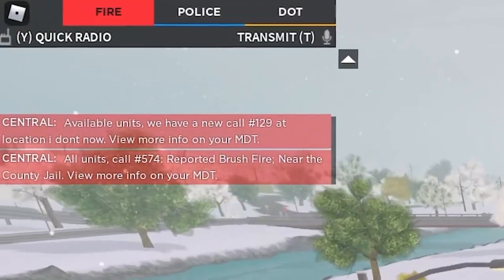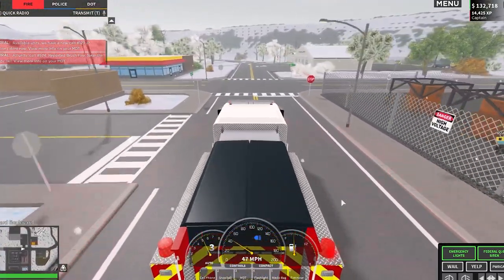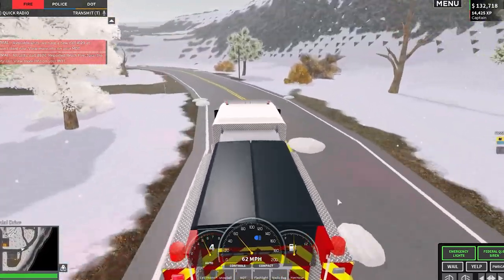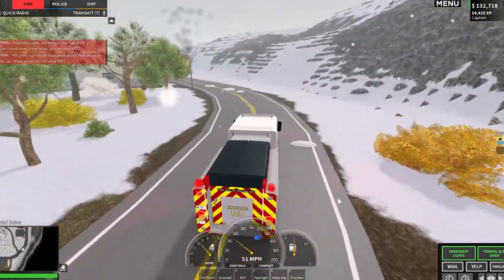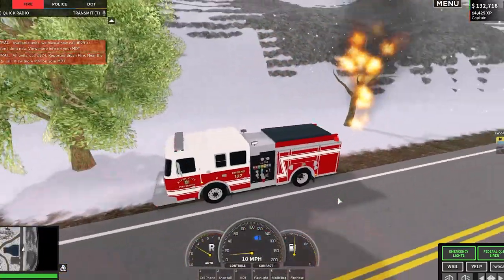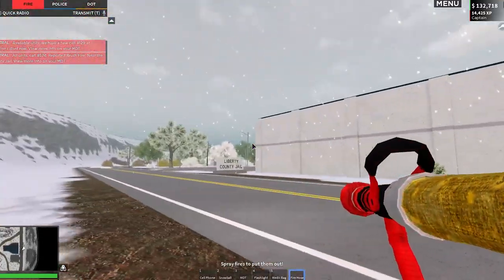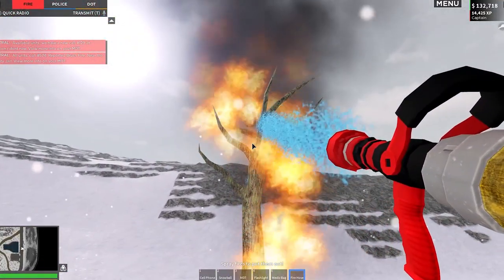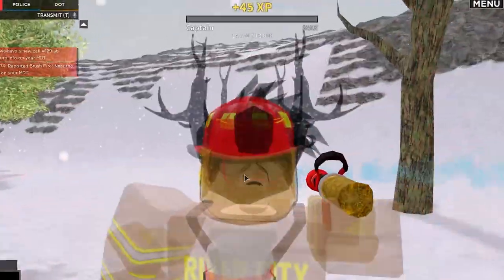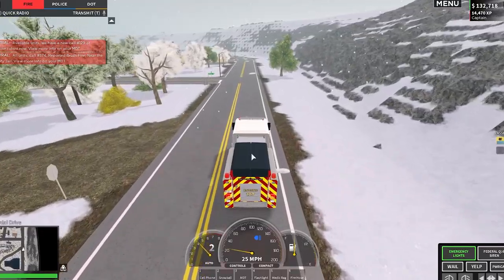So as you can see, we have a bush fire near the county jail right now, so I'm just going to respond there. Every single fire gives 45 XP no matter what the size is — whether it's on a building or in a forest. It looks like it's just one tree on fire, which is great, so we'll get the same amount as if it were the entire jail on fire. We'll go ahead and put this out and you'll see that we get 45 XP — and there you go, 45 XP from that.